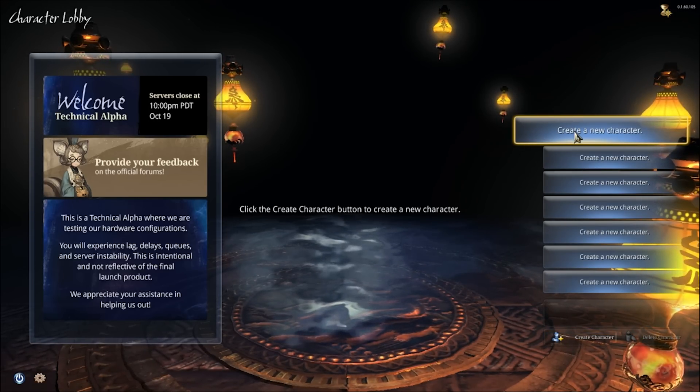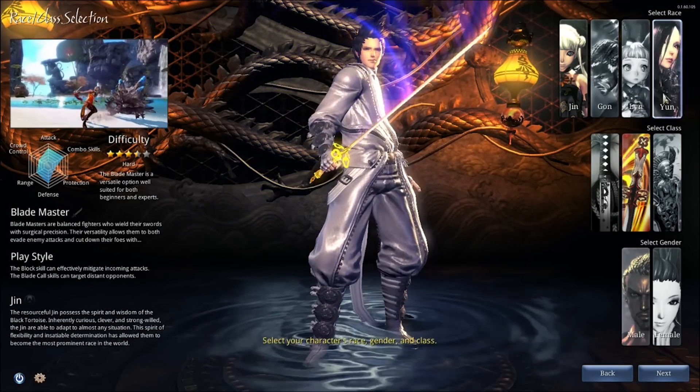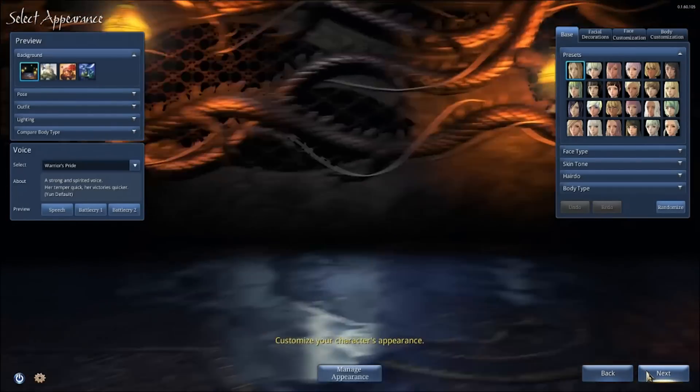We're in here, we're going to be having some fun. I'm just going to get in here and make my first character. You already know it's going to be Pure Fate because I told you guys in the past, so we're just going to get in there and start making Pure Fate.